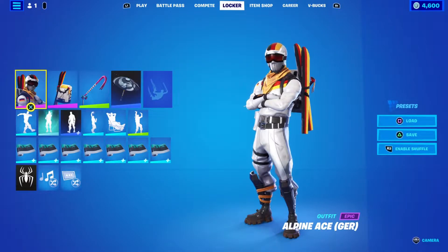We're back in review today with the new Retakes Locker Bundle. This bundle is 2,300 V-Bucks. You get the Alpine Ace Germany skin, the Alpine Ace Accessories Germany back bling, the Bold Bar Pickaxe, the Infectious Emote, and the Dead Wave Wrap — all that for 2,300 V-Bucks.